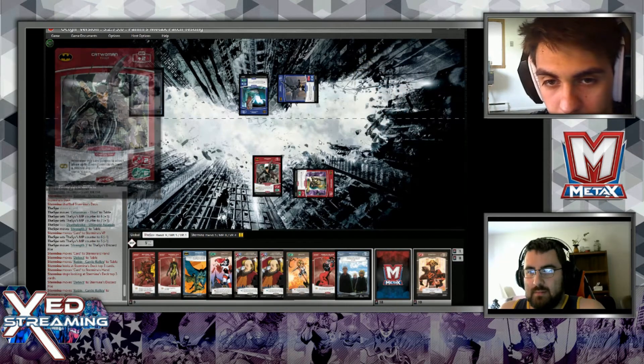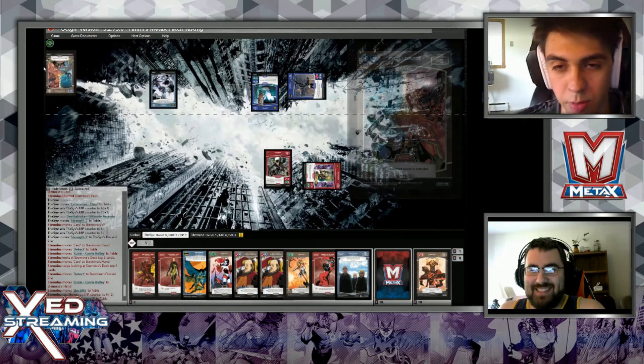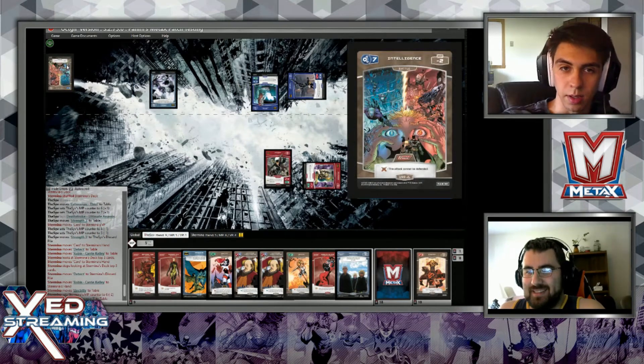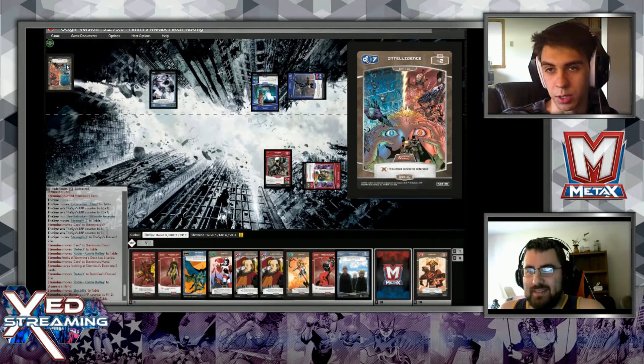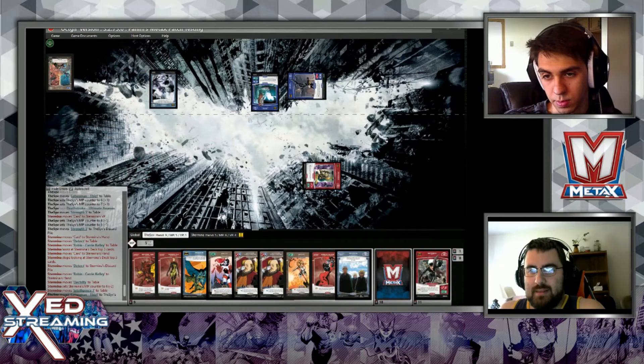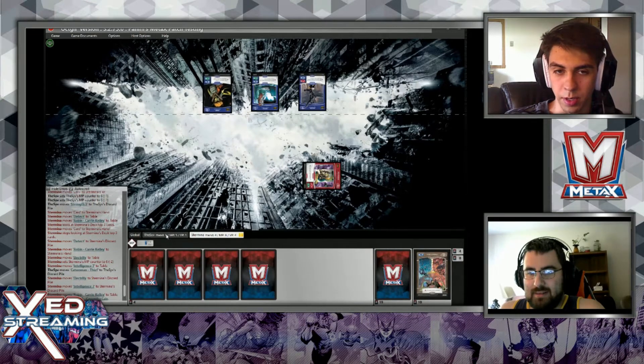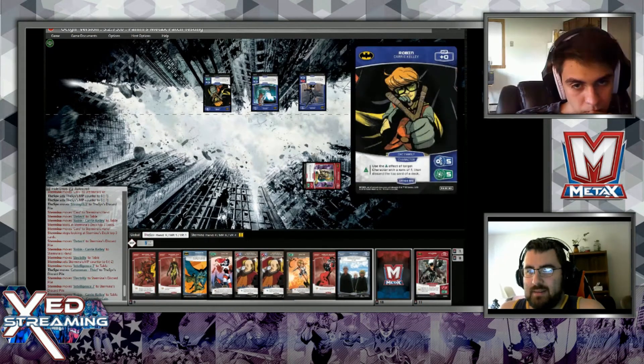I'll play Electrify targeting myself - remove this card from my deck. Since it's an Intelligence battle card, I'll attach it to Catwoman. I'll play Crossfire Robin - no effect.